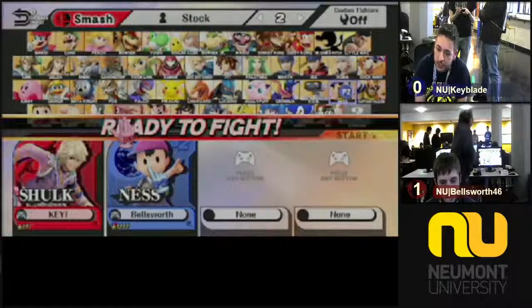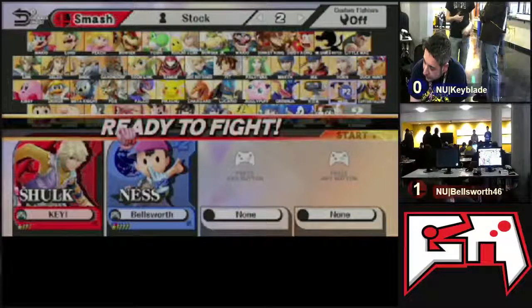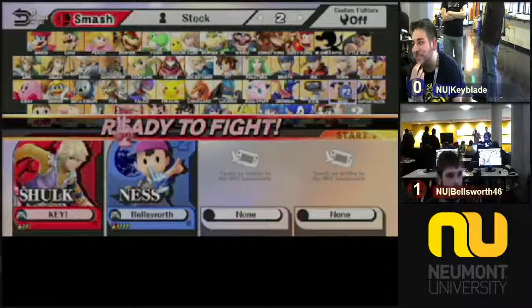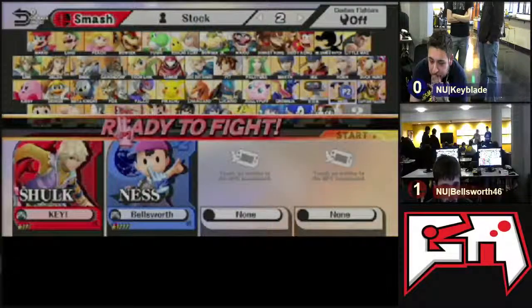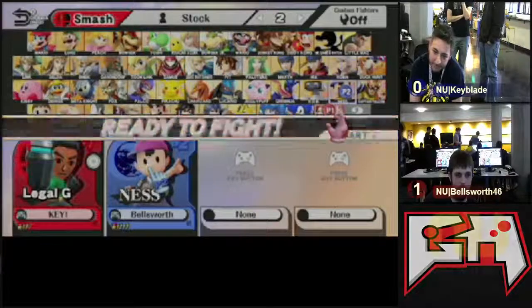Good by Bellsworth — some excellent combos, especially taking that first stock. Pretty good at the PK Thunder into the forward smash. Looks like a color change. I'm hearing talk of Duck Hunt — banning. Bellsworth hates that stage, does not want to play on Duck Hunt, it's a bit of a wonky one. We are getting a character switch from Keyblade to a Mii — the Mii Gunner.